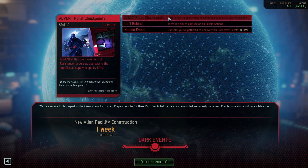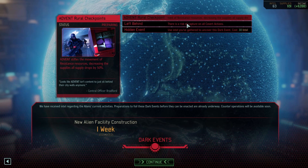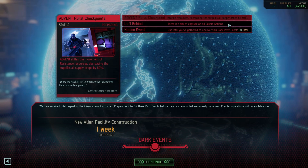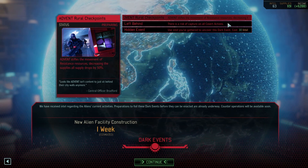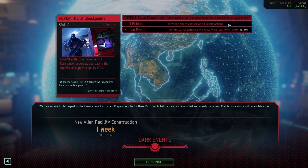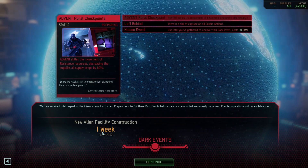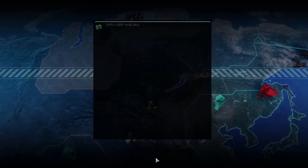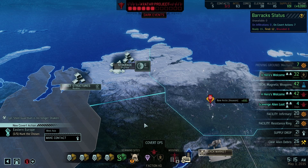We have Advent and roll checkpoints coming through. Decreasing supply drops is annoying and I don't want it to happen, but it's not huge. Risk of capture on all covert actions is completely unacceptable — we have to stop that. Hidden events just have to be stopped because they could be like Left Behind, the worst case scenario. So rural checkpoints is probably happening and supply drops just get gutted for the rest of the campaign, unless I can pull off a miracle and stop all three, which is six missions — really hard to do. The next facility is also hitting in one week and I'm nowhere near ready. The avatar project is going to start taking along really fast, but that's honestly not a huge deal.